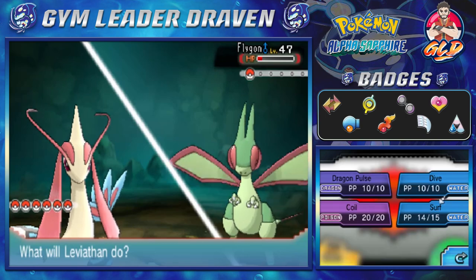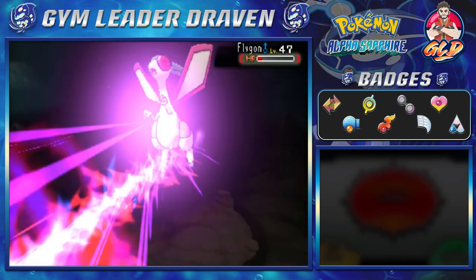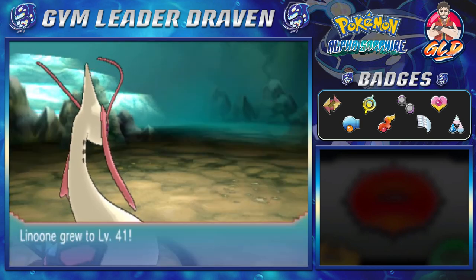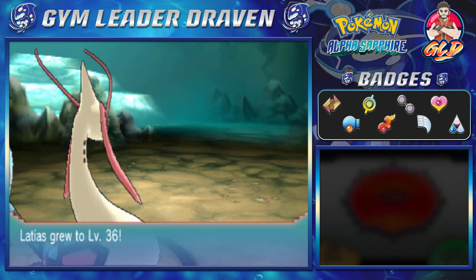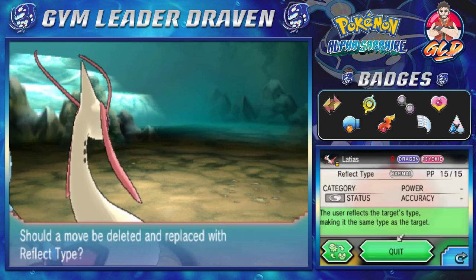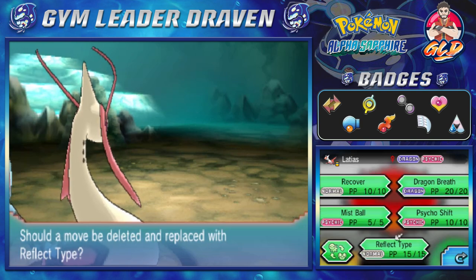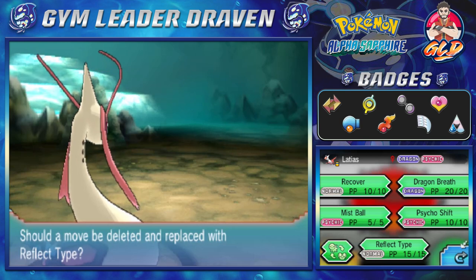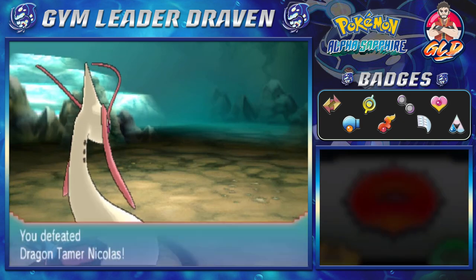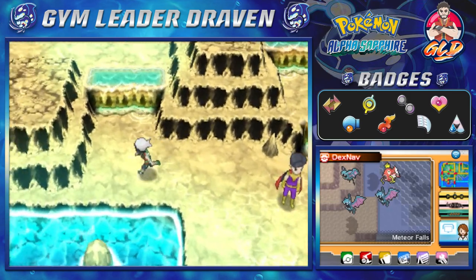This is a dragon trainer and he is not kidding around — he has some pretty interesting Pokemon. Let's go with Surf right here — that gives it a good push. Dragon Pulse — completely forgot I had that. Let's use it: heal the burn, say goodbye to Flygon, and just like that we are victorious. Lunatone grows to level 41, and Latios and Latias grow, with Latias learning Reflect Type — a good move, but we'll save it for strategy later.